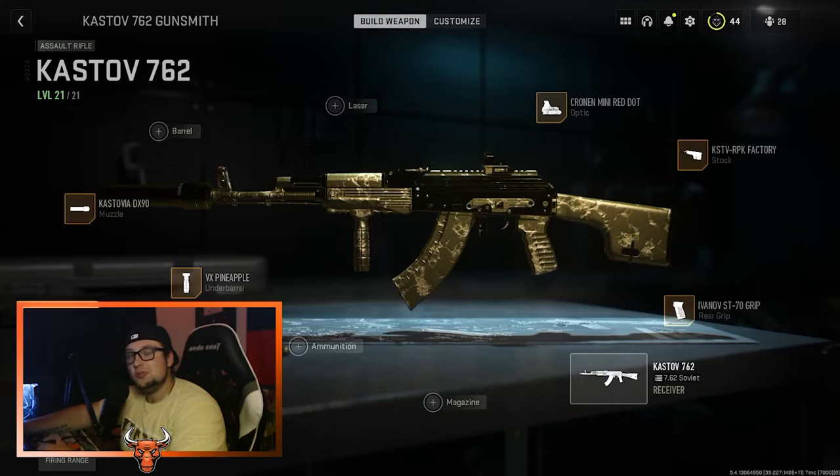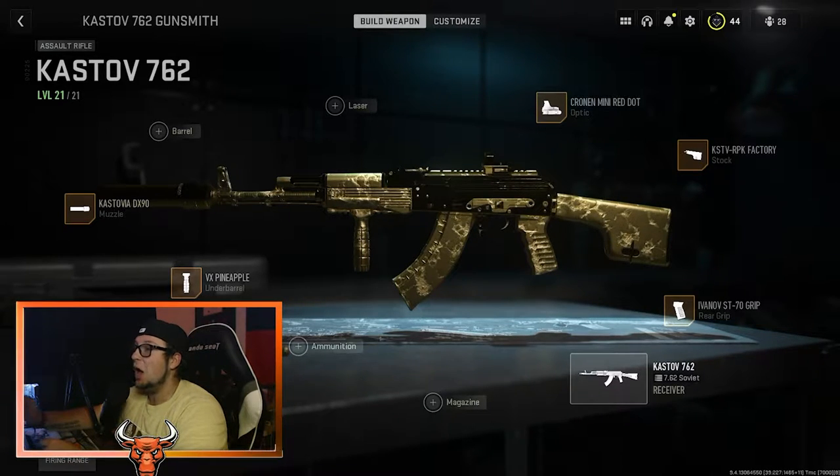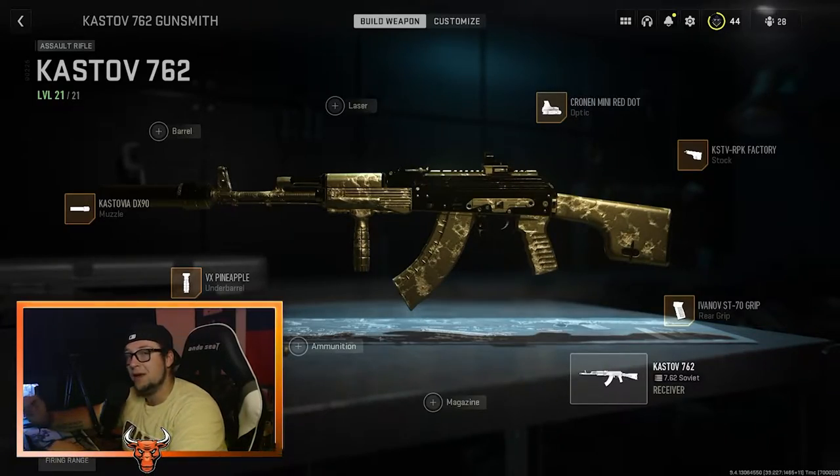So here we have my setup for the Kastov. Let's check out the attachments. On the muzzle is the Kastovia DX90, on the underbarrel is the VX Pineapple, on the rear grip is the Ivanov ST70 grip, on the stock is the KSTV RPK Factory, and on the optic is the Cronin Mini Red Dot.